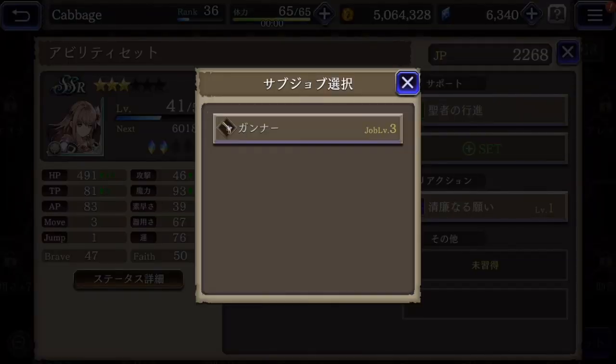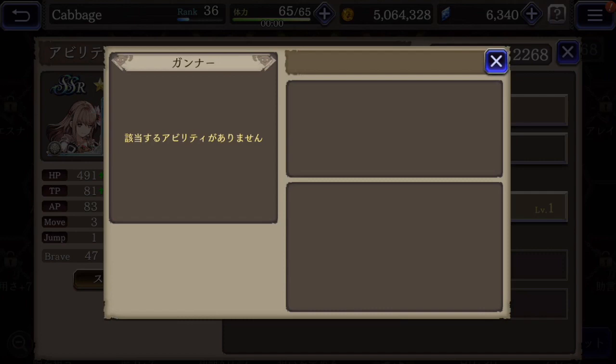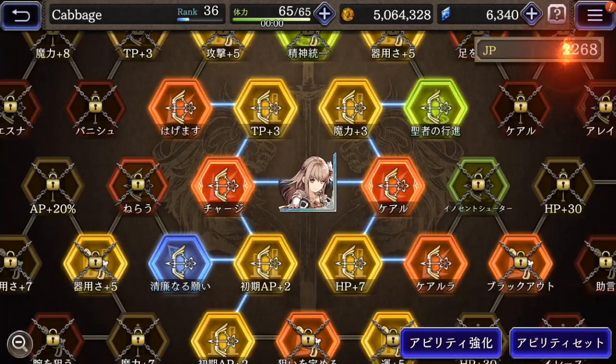And then a sub job is Gunner, but I don't have any skills for Gunner. I really want to get her to four stars so I can have access to the Cleric job, which might be her best sub job.